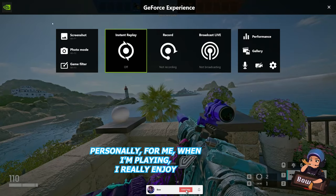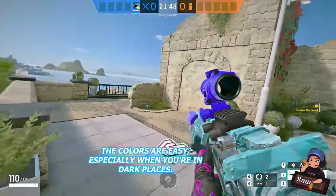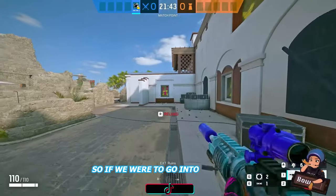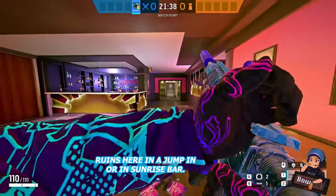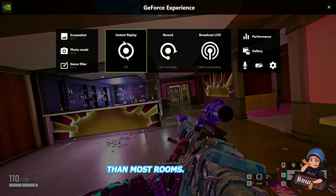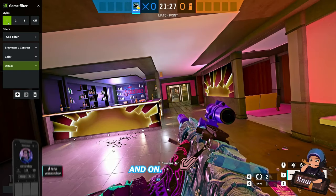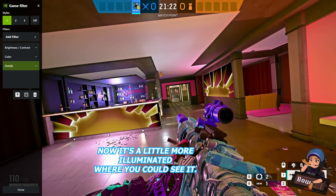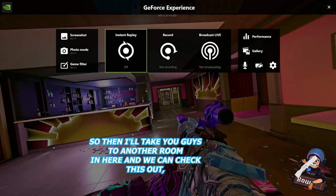Personally, when I'm playing, I really enjoy being able to see a little bit better when running around. The colors help a lot, especially when you're in dark places. If we go into the Connecting Room 2 — the blue bar ruins area — we're in Sunrise Bar right now. This is what it looks like in a room that's typically a little darker: hit Game Filter, turn it off, and back on. It brightens the room so you can see the shadows in the back — now it's more illuminated.